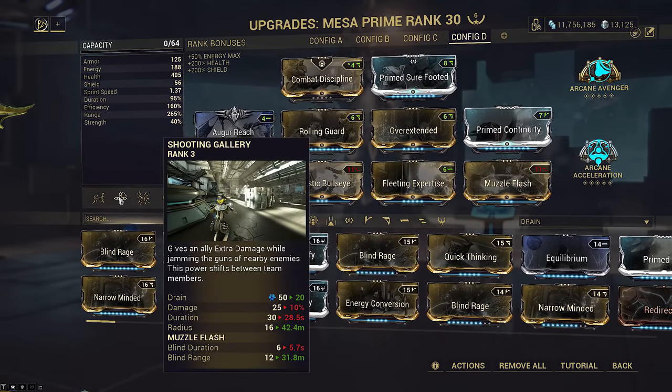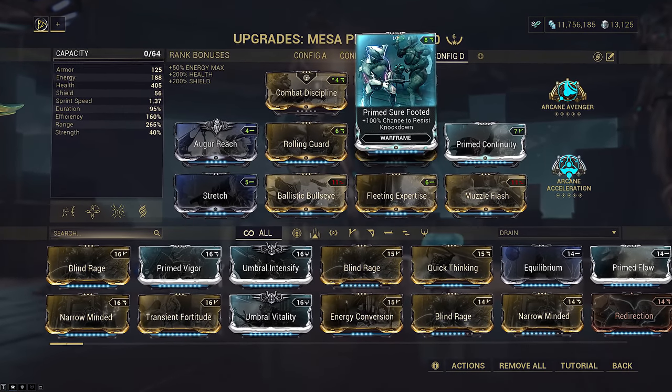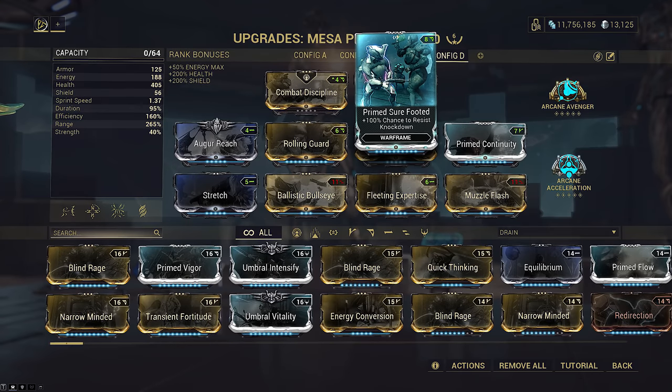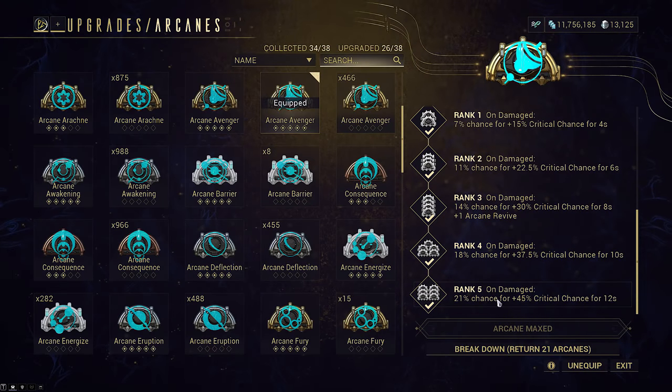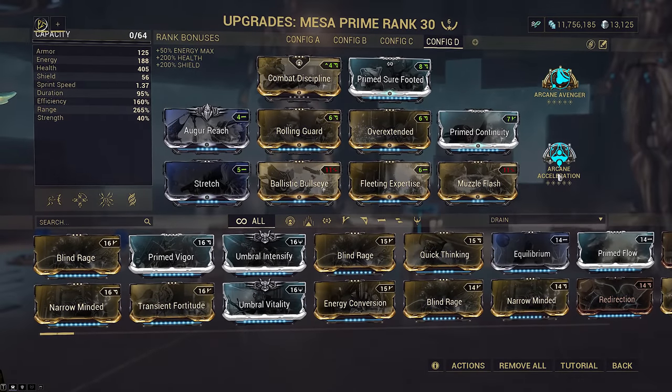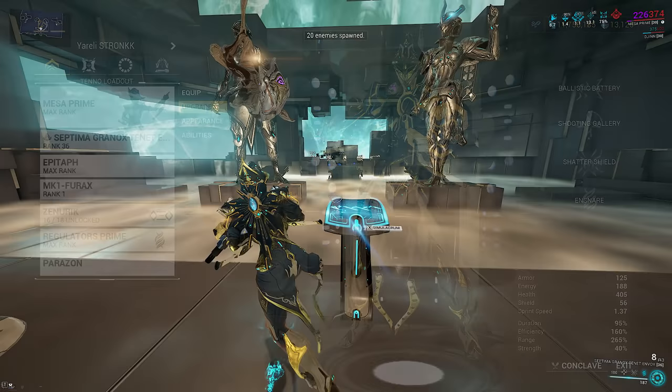I've slotted Fleeting since duration really only matters for our two, and we still get a 5.7 second stun even at 95% duration - this means we don't need Energize on the build. Prime Sure Footed is an obvious choice with this AoE wire-guided cannon that has 14.88 meter radius. I've opted for a Combat Discipline Arcane Avenger build to stabilize the crits and the clear, and Arcane Acceleration which I also use for the viral slash Envoy so that it doesn't feel as sluggish.